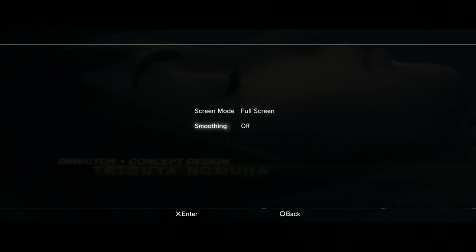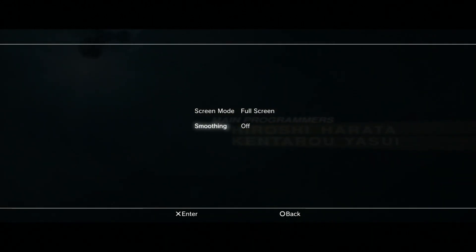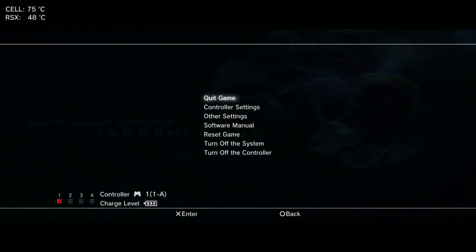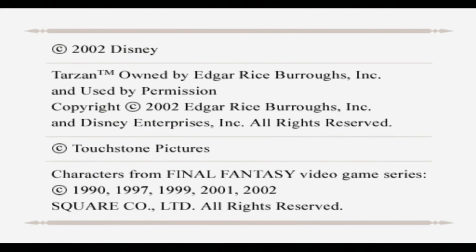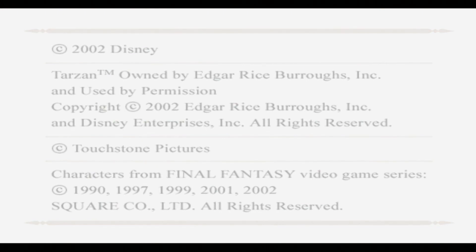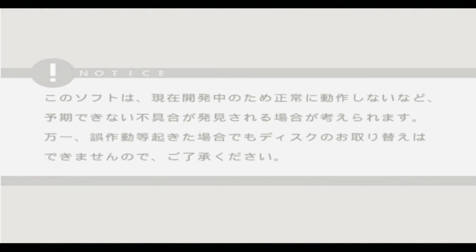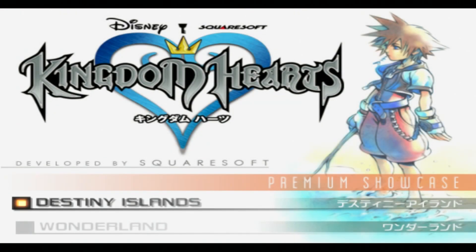In the quick menu, go to Other Settings. You can enable fullscreen mode, which I prefer. I also highly suggest turning on smoothing — it reduces jagged textures on PS2 games and makes them look better overall. From there you can also reset the game, turn off the console, or turn off the controller.